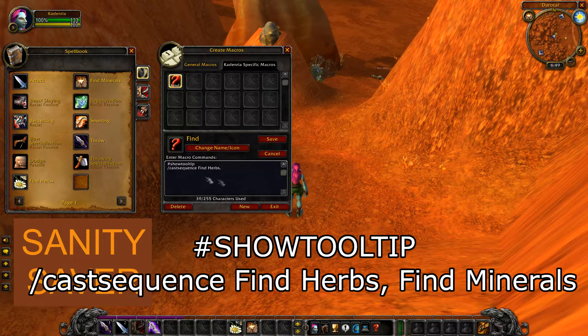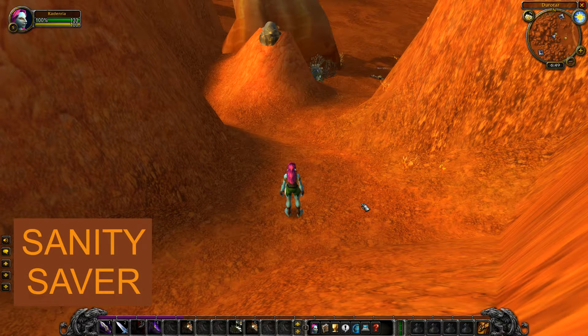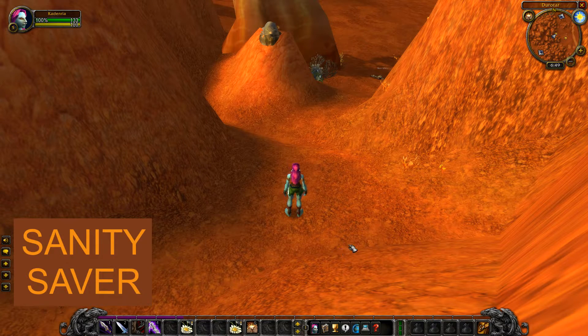You put a comma, and then the other one, and save that. This tooltip changes based on which part of the cast sequence it's at. Add that to your hotbar, and with this one button press you can swap between finding herbs and finding minerals. It shows in the tooltip the next one in the sequence.